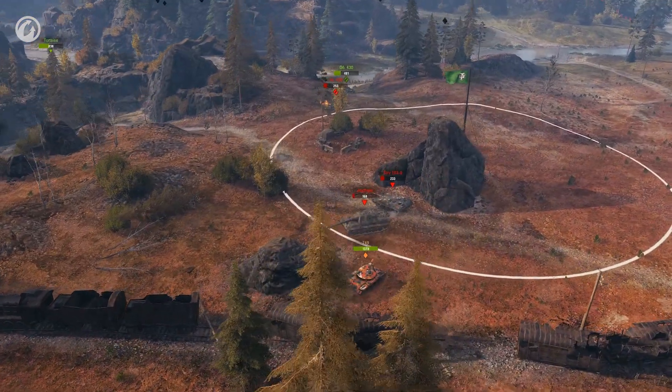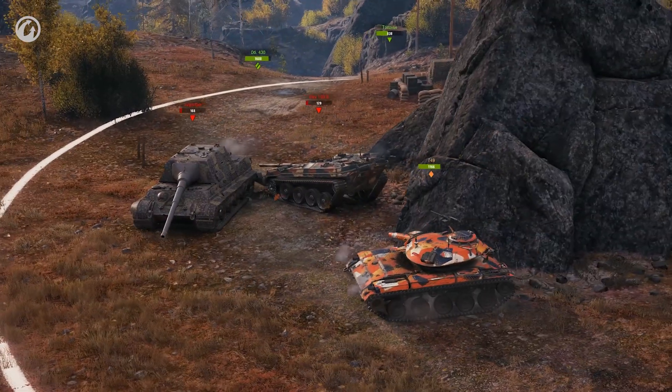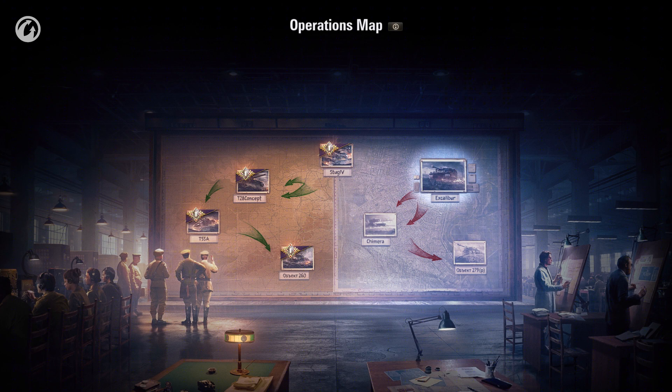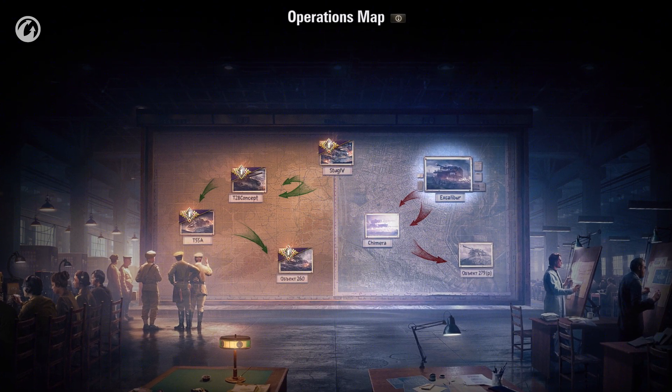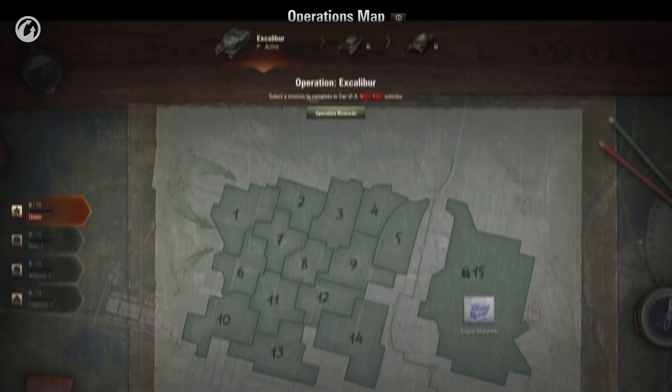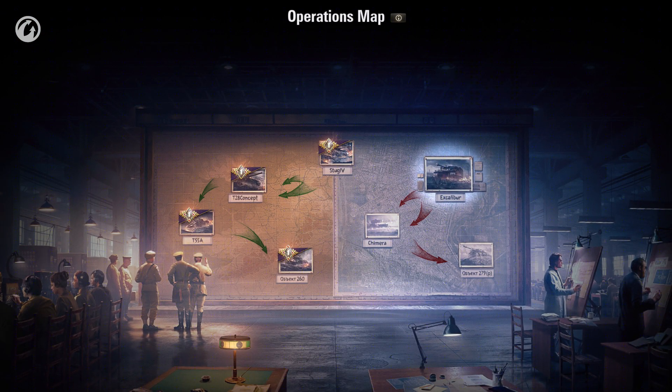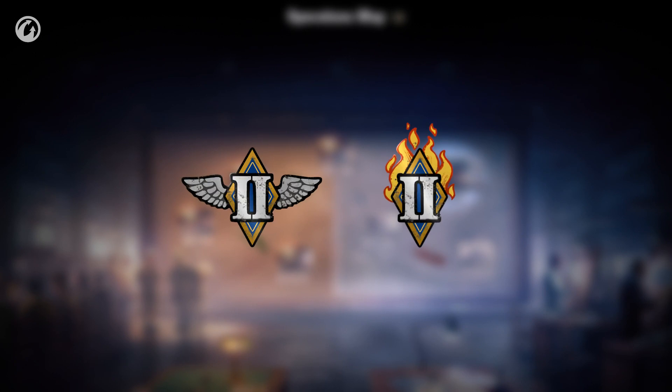Saving the best for last! Update 1.1 opens the second front — a new campaign with personal missions. It has three operations, but not all will be available immediately. With the release of the update, only the first one will unlock; the next two will appear a little later. Those who complete the first operation before the release of the second, and the second before the release of the third, will receive unique reward emblems.